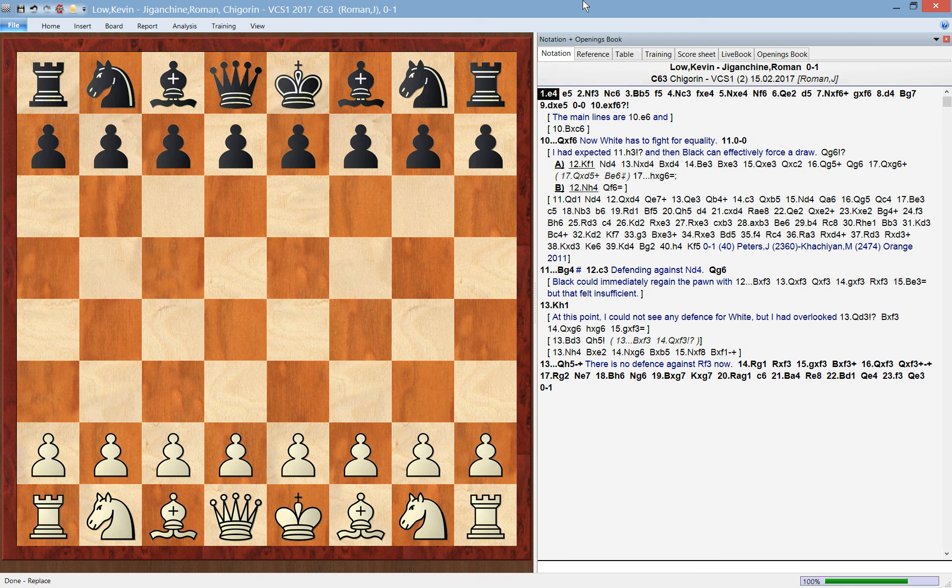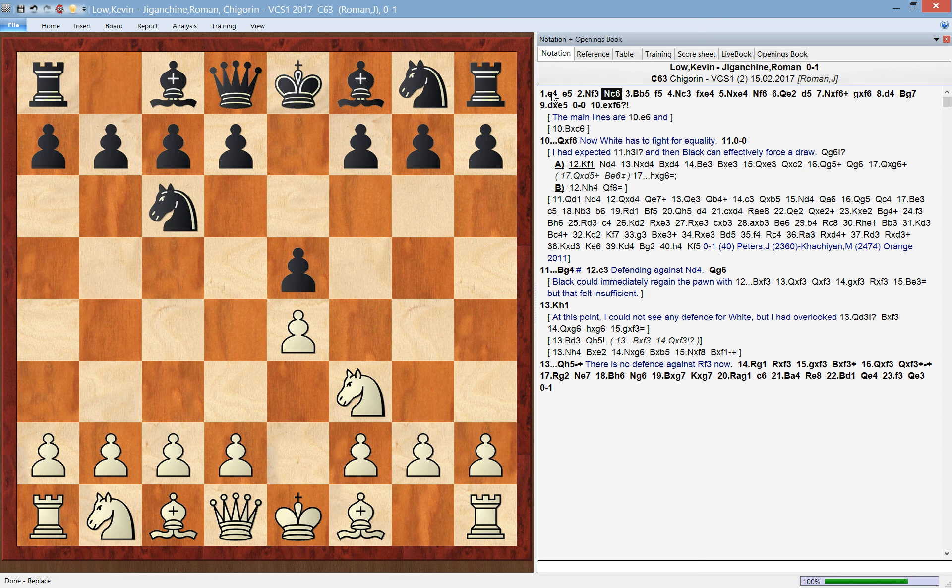Hello. In this video I'm going to show how black can fight for initiative with the Schliemann Gambit, or the Schliemann Defense. The opening arises after the moves in the Spanish opening, and after bishop to b5, black goes f5. This undermines the white center, and although it exposes the black king slightly, it also allows black to fight for development in the center in some pretty effective ways.